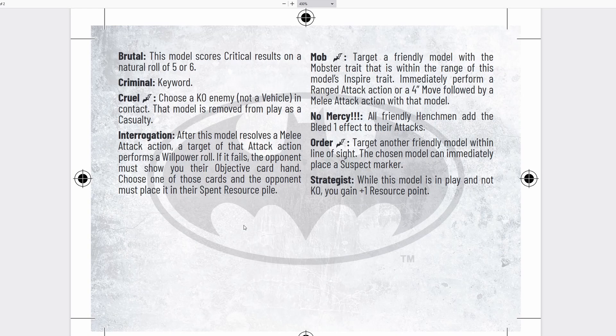This really does feel like a very strong special for Black Mask — especially because Organized Crime tends to have a lot of goons around. No Mercy: all friendly henchmen add the Bleed 1 effect to their attacks, so if you crit, you deal a blood damage instead of knocking down. Extra blood is excellent. He has Order, which allows you to target another friendly model within line of sight, and that model can place down a suspect marker — absolutely excellent for getting out additional suspect markers, and I know the Organized Crime deck has a lot of suspect marker play. Order will really help with that.